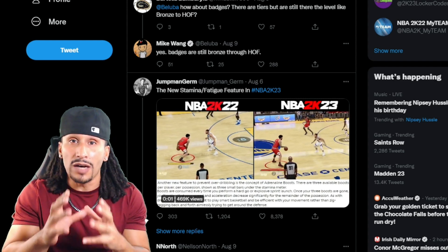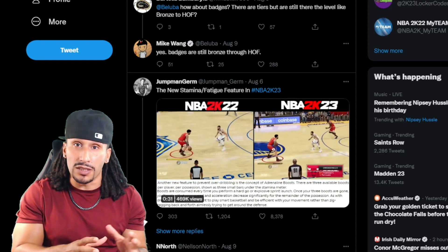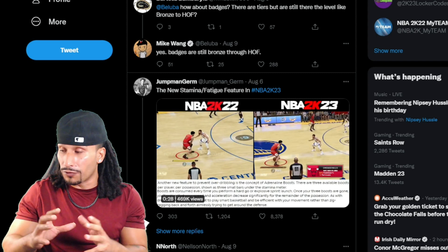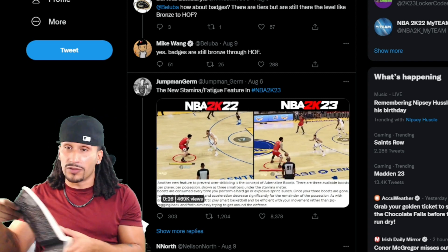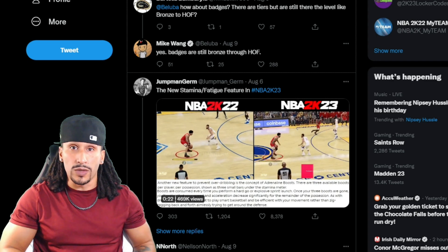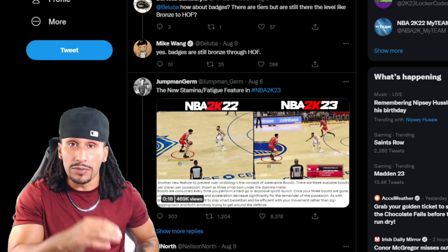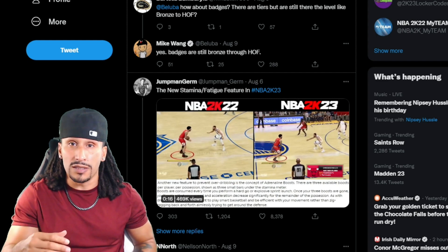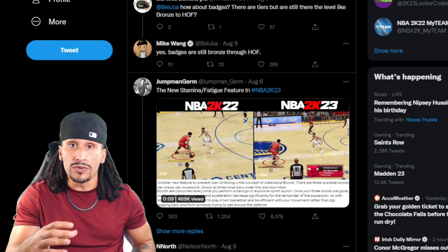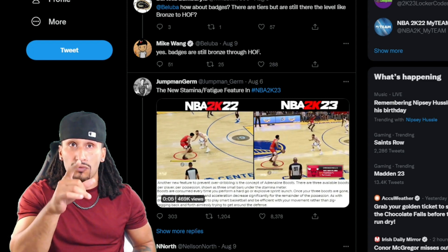On the right side I counted about 10 chained dribble moves. What does that mean in comparison to NBA 2K22? This is really important. I got the numbers for what Handles for Days did for your players in NBA 2K22. Running Handles for Days at the bronze level in 2K22 would allow you about 14 chain dribble moves before your stamina bar is depleted.